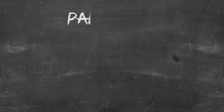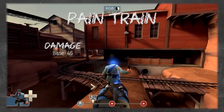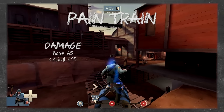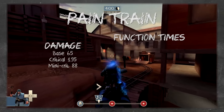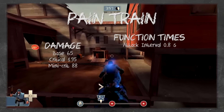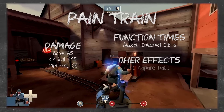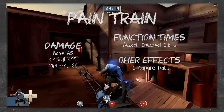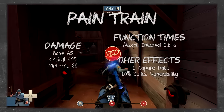The Pain Train is a wooden handle with a large railroad stake and bent nails. It deals damage identical to the Shovel: 65 normal, 195 on crit, 88 on mini-crit, with a 0.8 second attack interval. The major difference is that while equipped, the Soldier caps objectives as fast as a Scout, counting as two bodies. The cost is a 10% bullet vulnerability at all times.